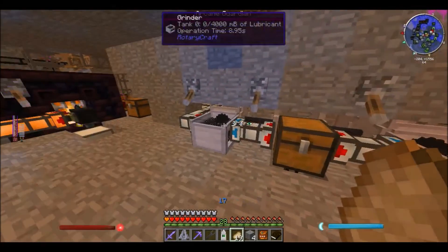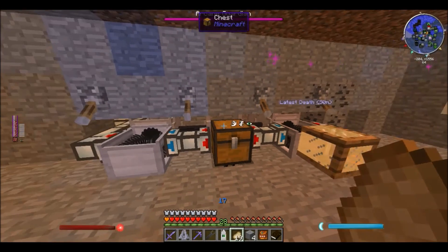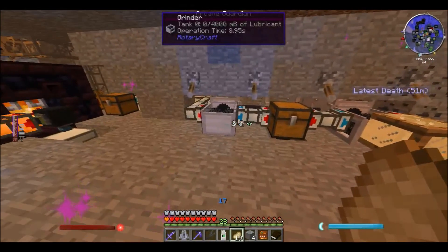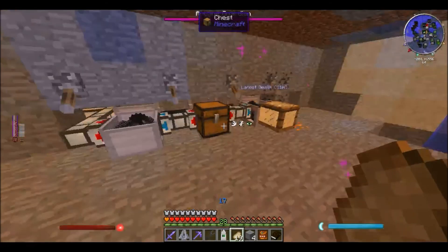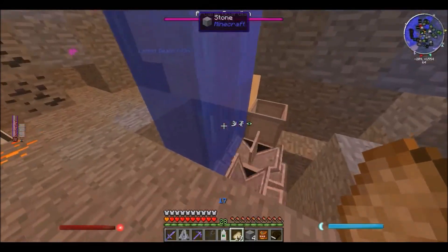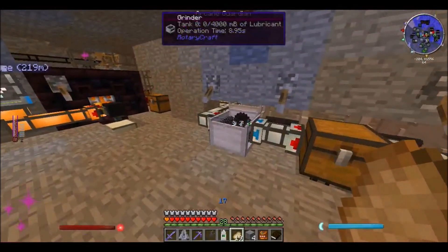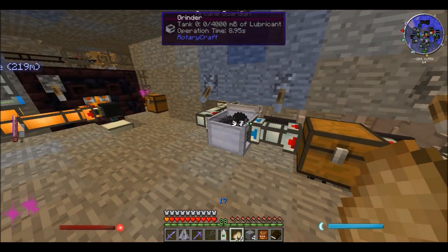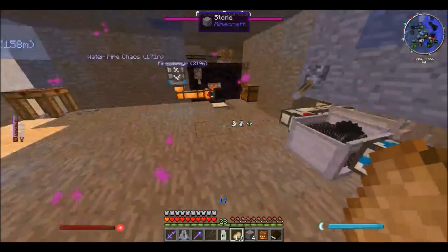Basically, I decided not to use the extractor because not only would I need around 4 million power, I wanted to create an automatic system where I wouldn't have to deal with anything using rotary craft. I already had one using thermal expansion, but I decided to go all out with rotary craft. So what happens is I create power using the hydrokinetic engine, it gets passed into those two grinders. The grinders grind up the ores into three flakes, and the three flakes get turned into various amounts of ore — it actually differs from ore to ore.